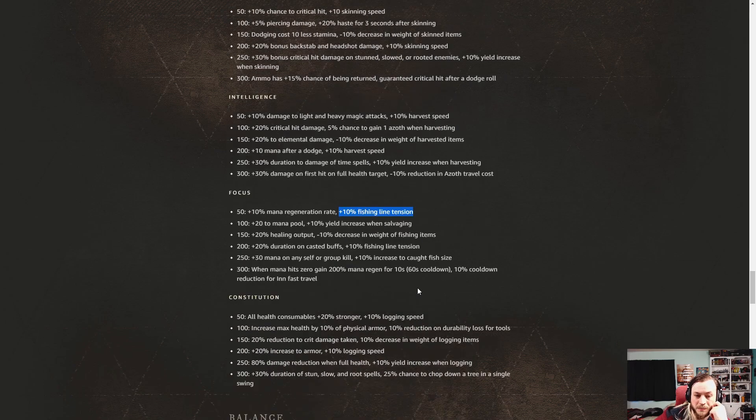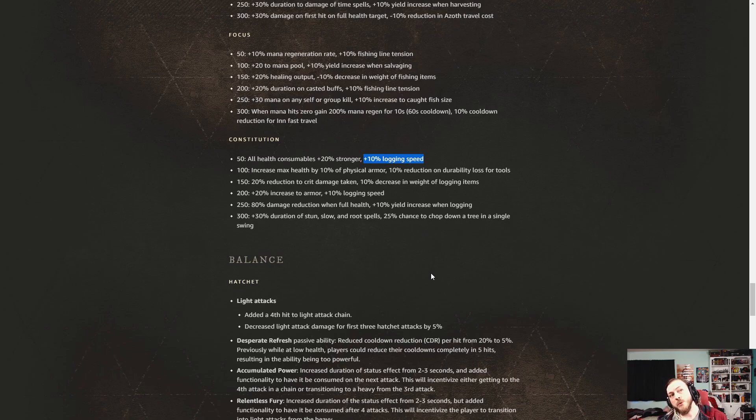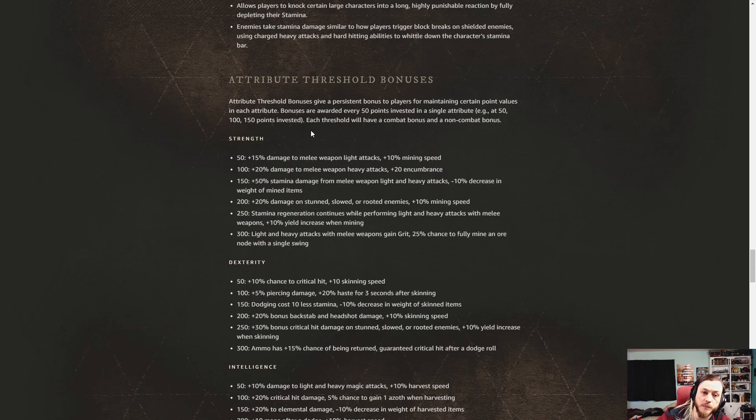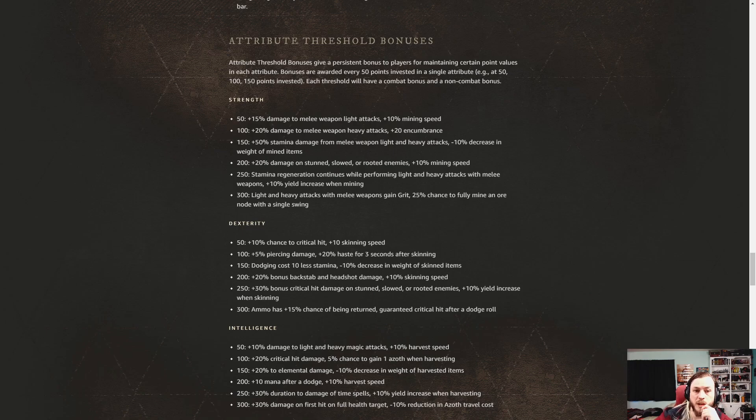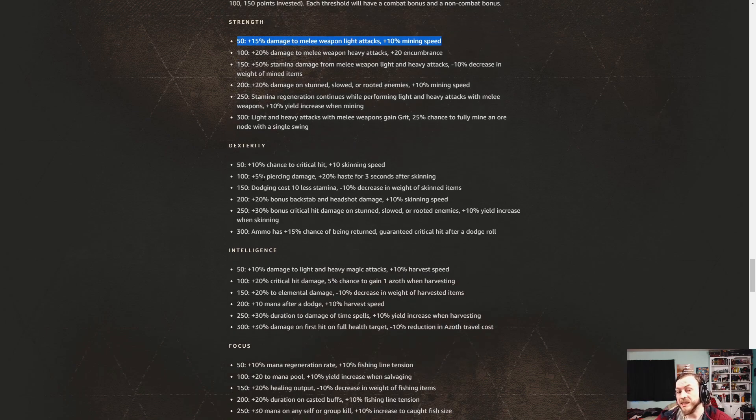So you can make a build strictly for gathering, or you can still go out as a strength user and fish — just somebody who has full focus is going to be better at fishing than you, and you'll be better at mining if you're full strength. It's fantastic — you can get a certain threshold of strength, then build into dexterity for more crit. You don't want piercing damage so you don't have to go far there. More backstab options — there's just so much more that can go into builds now.